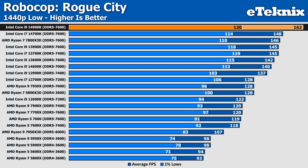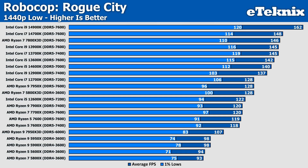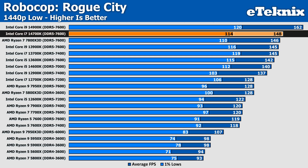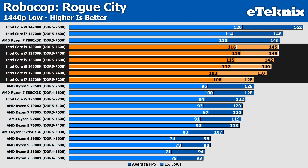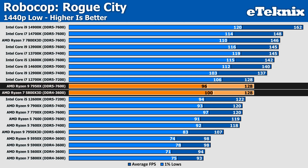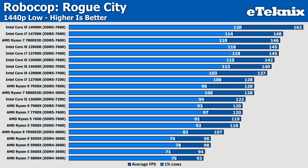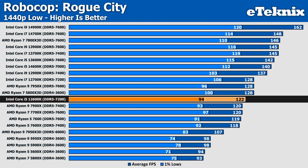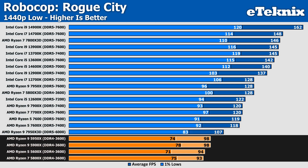Moving up to 1440p, the i9-14900K manages to take the lead over AMD's 7800X 3D by a pretty impressive 11%, and even the i7-14700K still manages to beat AMD's gaming flagship by 2 FPS. Intel holds the majority of the top spots, only broken up by the Ryzen 7 5800X 3D and Ryzen 9 7950X, which match the performance of the i7-12700K. The 12600K sits towards the middle, the Ryzen 7000 series follows, and the older AM4 CPUs tail off towards the bottom — though still with more than playable frame rates.